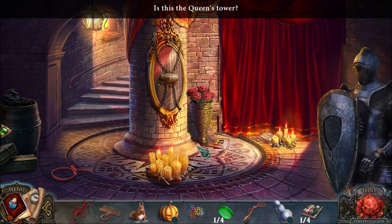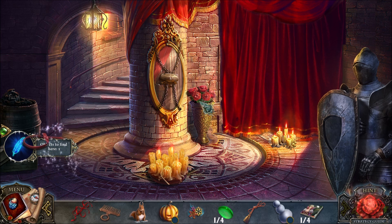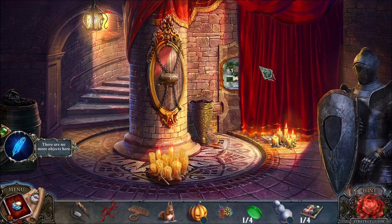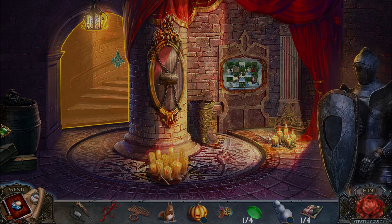Into the Queen's Tower. What do we have here? Well, we have some morphing objects, as always. And I need something to tie back the curtain. I've got the tasseled cord. So this is a mosaic puzzle. We've only got one of the mosaics, so let's just go upstairs.